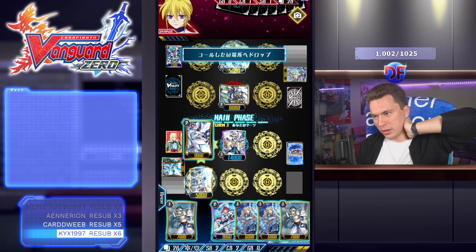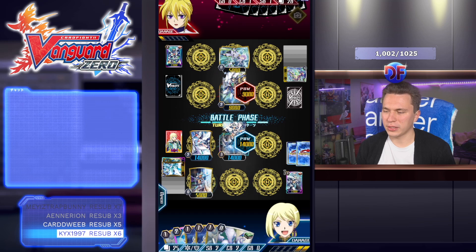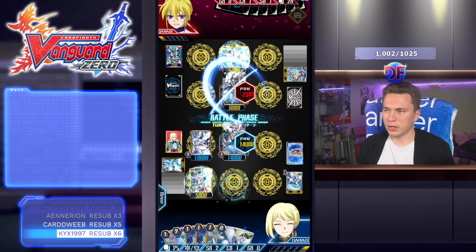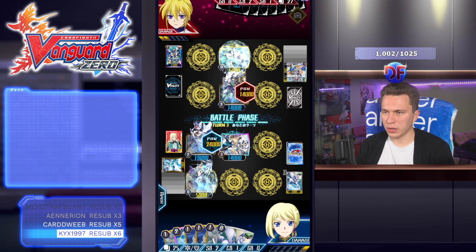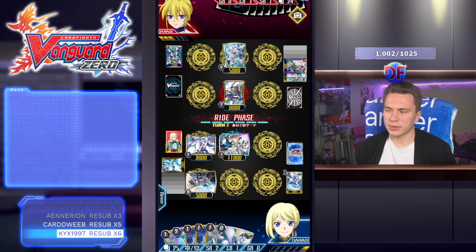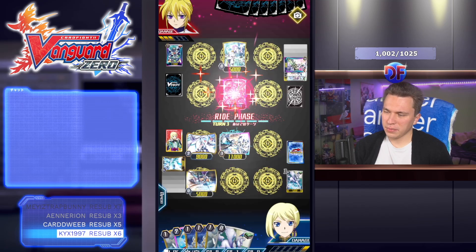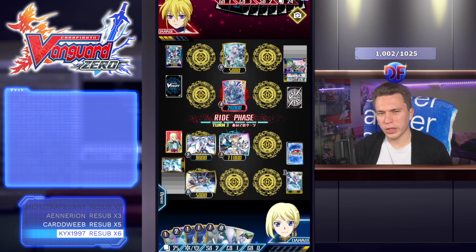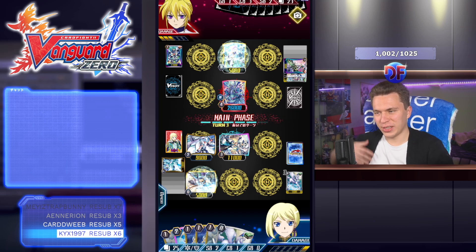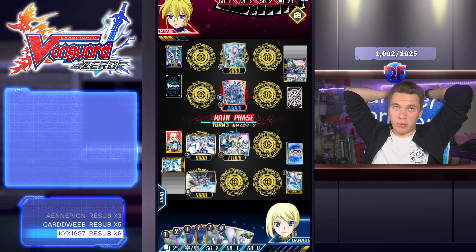We're going to push a little bit here, calling down the Blaster Blade — don't need to worry about retiring anything. We rip a heal off the top so the aggression is going to be rewarded. No defensive on opponent's side — swinging here. They run the Legion which I don't agree with, but I can imagine some players feel uneasy with how long games can go against Angels. Thavas draws a lot so it needs to re-legion at some point to make sure you don't run out of gas. Aquaforce is one of the few clans that never got a grade three legion — it's always been with grade twos, just Maelstrom break rides.